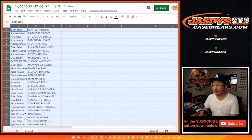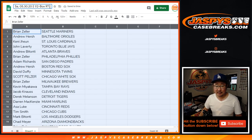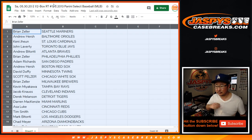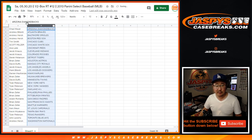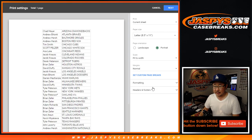Wow, I did not finish that part of the spreadsheet. Alright, so there's your list right there. Random team break number 12, 2013 Panini Select Baseball. Let's alphabetize by team. Let's print.